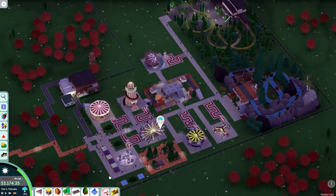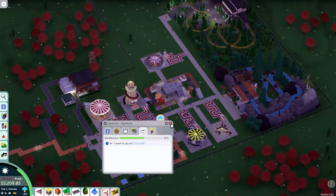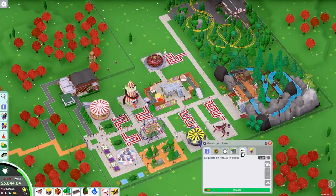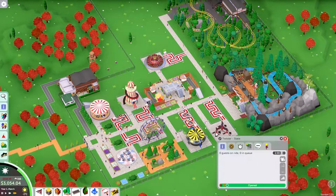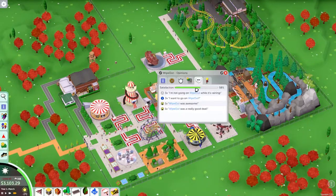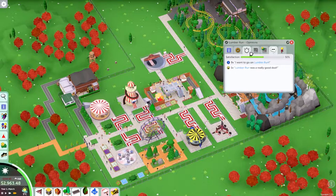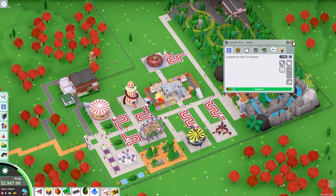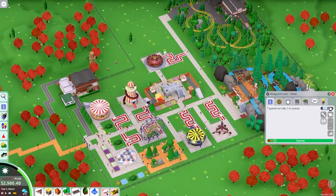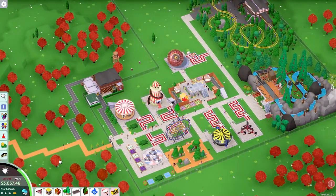We're supposed to close this ride because there's a storm — I don't quite understand. The carousel's intensity is more than the teacups, spiral slide is awesome, a bit more intense than gravitron. This one's a really good deal — pull that up to three. This coaster's a really good deal too — pull that up to four. And pull this up to three, maybe 350. I don't want to mess around with prices too much, but that'll do for now.